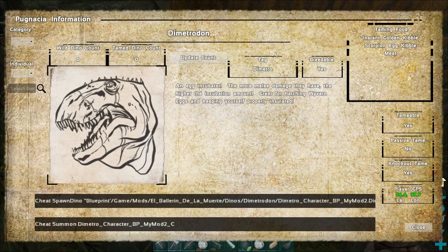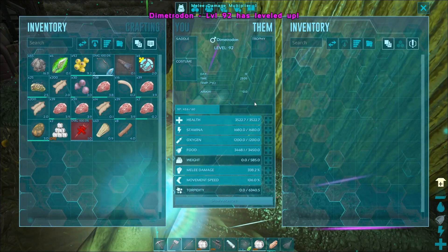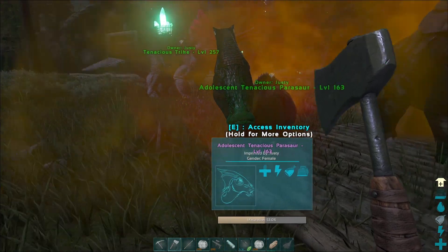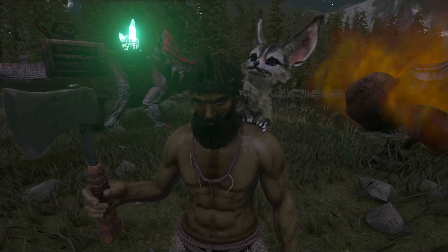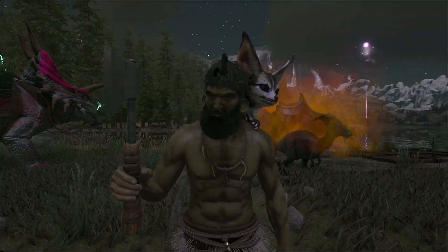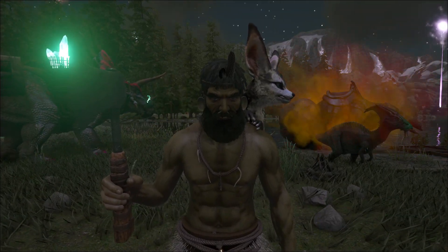We've also got our new pair of jeboas who are adorable, and a way of incubating eggs more easily. Let me put levels in on the incubator first — the Pugnature guide says the more melee damage the incubator has, the higher the incubation amount, great for hatching wyvern eggs and staying insulated. So every level needs to go into melee — good to know! Our baby spino is over 50% grown so should be fully grown for the next episode. Next episode we'll hopefully get a flyer. If you enjoyed this episode, hit that like button, subscribe, and until next time!